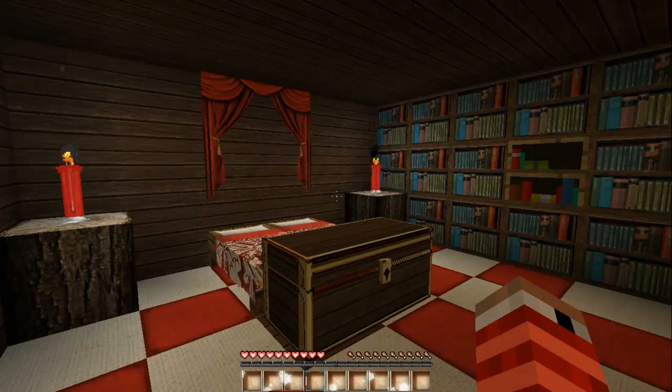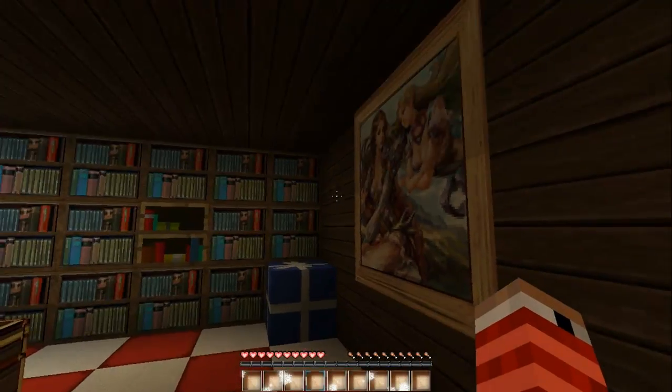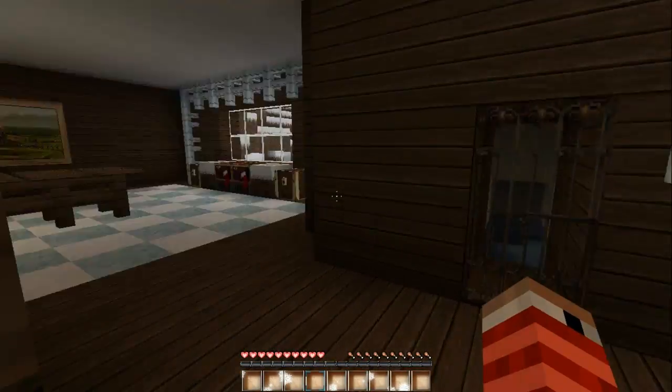Someone stole all the presents, all the ornaments off the tree, and the star on top of the tree as well — which is a big no-no in Santa's book. So what we're going to be doing here is diving into what I've set up for myself. First thing we're going to do is take a tour of the place.